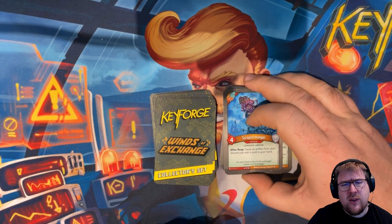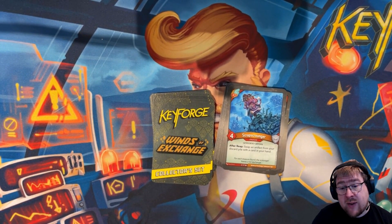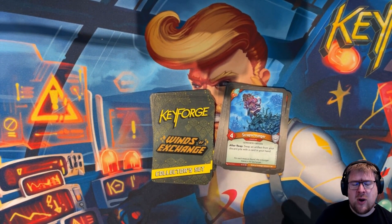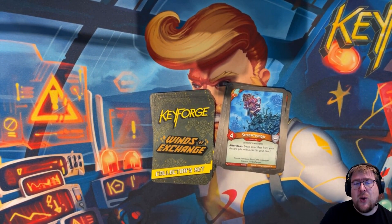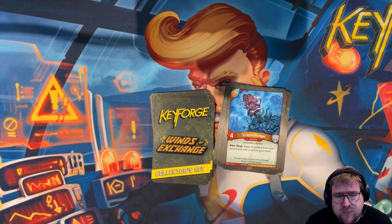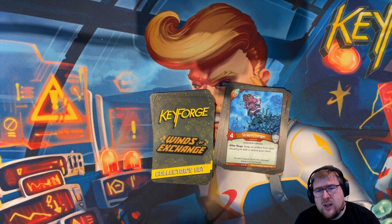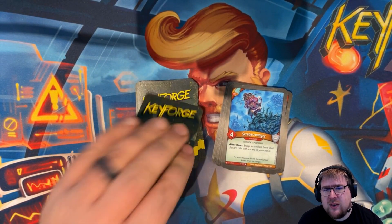Scrap Scrounger is a four-power Katruki artisan with after reap: swap an artifact from your discard pile with a card in your hand. It's extra interesting that it's not a 'may,' so you would not want this in a Cursed Relic deck. In some cases it could be interesting, but I don't love it — I'd usually rather have an effect that's good on its own.